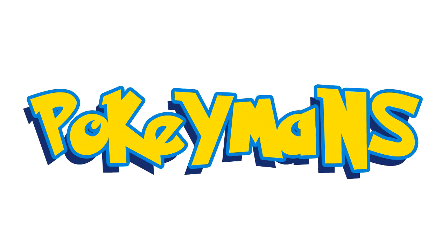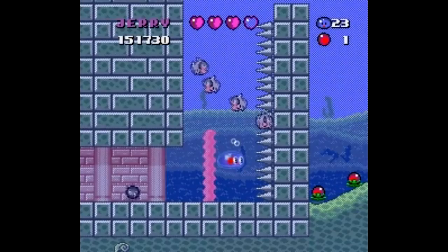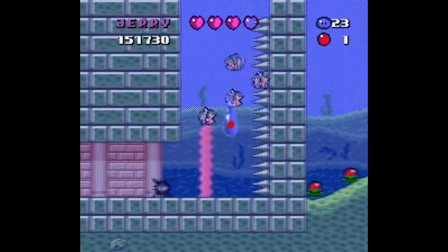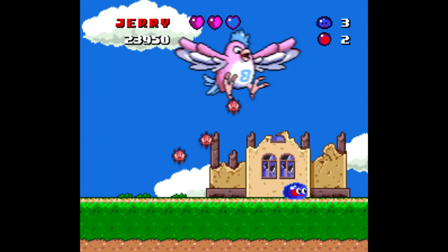Smartball is yet another mascot platformer for the Super Nintendo, but it does at least have its own unique slant thanks to some of the platforming and your Jelly Bean form. You can scale and cling to walls and ceilings, you can attack enemies above you with this interesting upward motion. You jump on enemies and hold down on the d-pad to eliminate them, and you collect a limited number of projectiles along the way, as well as collect the letters in your name to get a couple extra lives, similar to Donkey Kong Country.